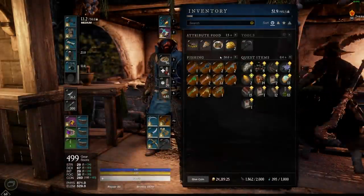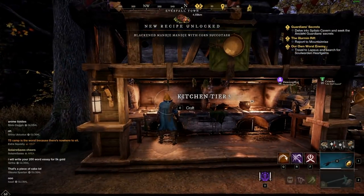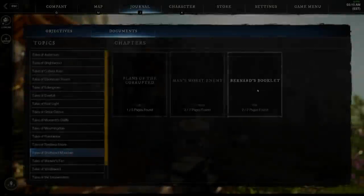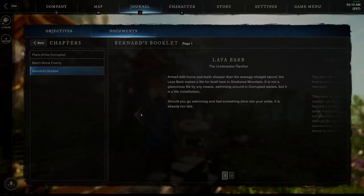The lore note says: 'Armed with horns and teeth sharper than the average straight sword, the Lava Barb makes a life for itself here in Shattered Mountain — swimming around in corrupted waters. Should you go swimming and feel something slice into your ankle, it is already too late.'